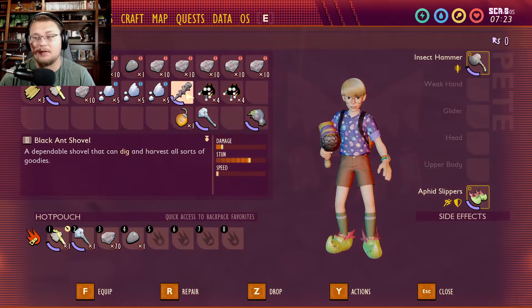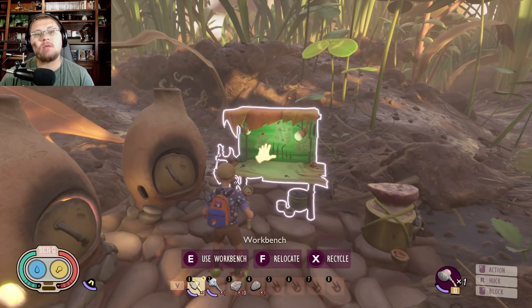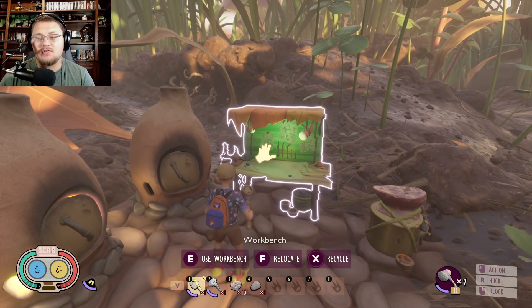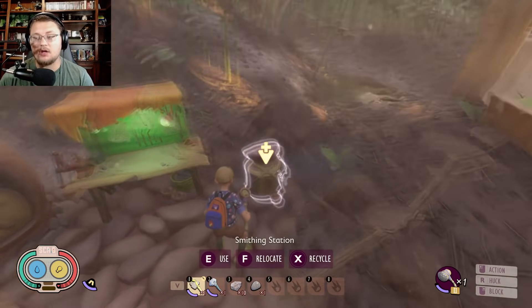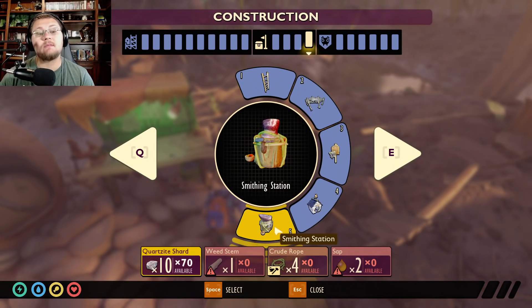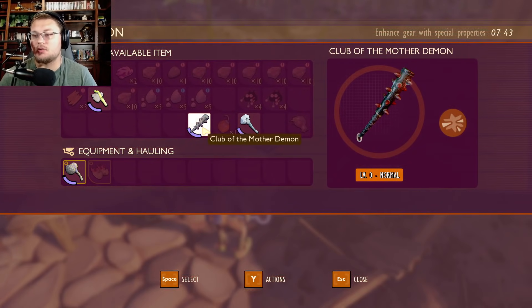The first thing you're going to want is your weapon — I have my club of the mother demon right here. Next, make sure you have a lot of quartzite because you'll need it to upgrade. To make a smithing station you'll need 10 quartzite, 1 weed stem, 4 crude rope, and 2 sap. Once you have one built, go in and select your weapon.